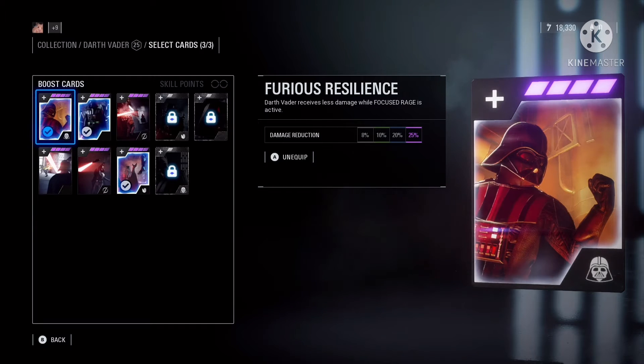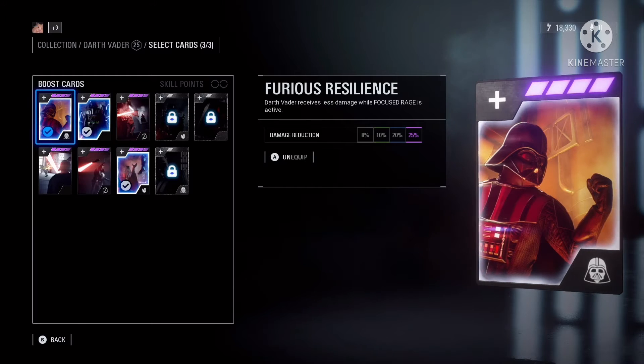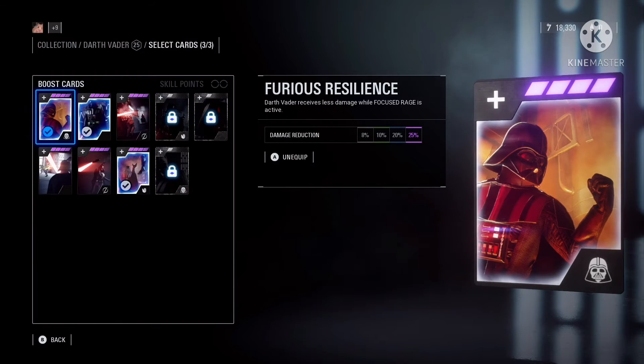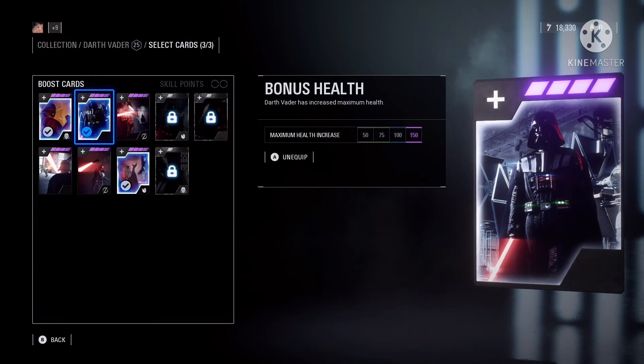First one: Furious Resilience. Darth Vader receives less damage while Focused Rage is activated. I believe that's his LB+RB, his two left and right bumper trigger, but he'll take less damage when it's activated.